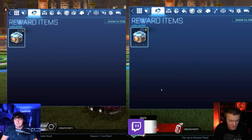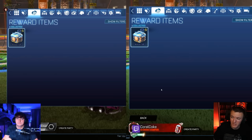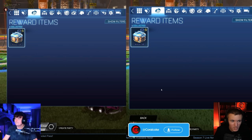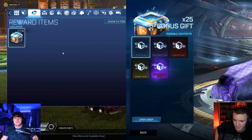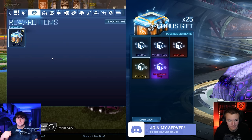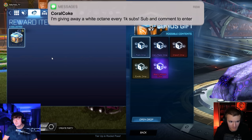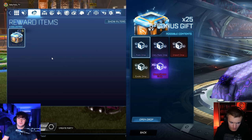We've got some power-ups for this battle. We've got double points where you double the value of your item, no points where you give the other person no points for their item, steal is where you steal the other person's points, and swap — you swap points with the other player. In the bonus gifts there are rares through black markets: rares are one point, very rares are two points, imports are three, exotics are four, black markets are worth six, paint is worth a point, certification is worth a point, and titanium white is also worth a point.